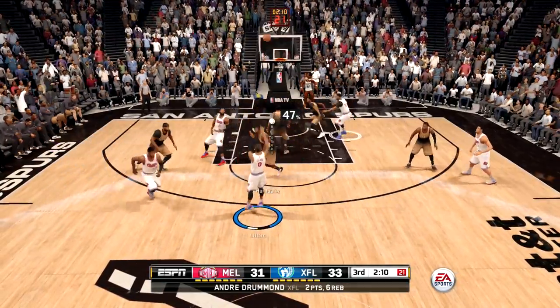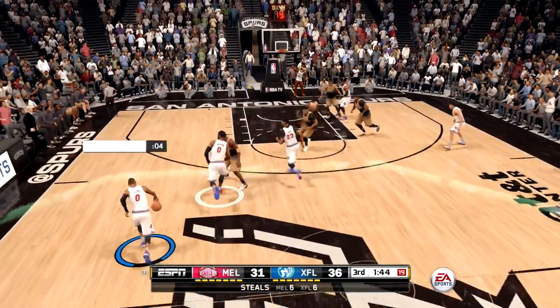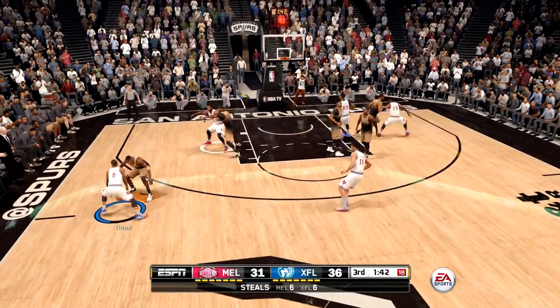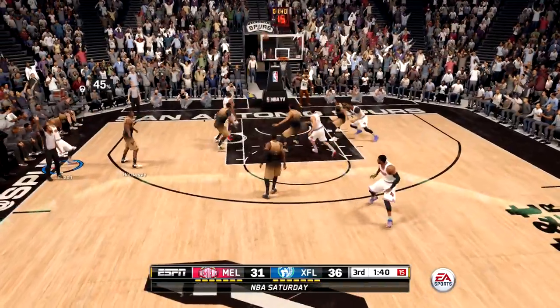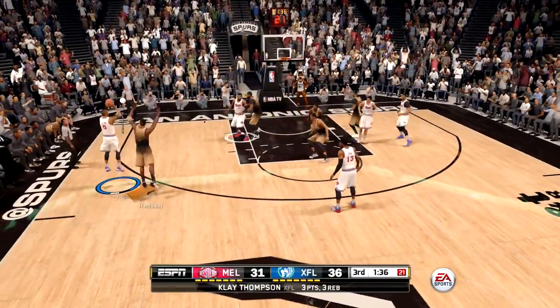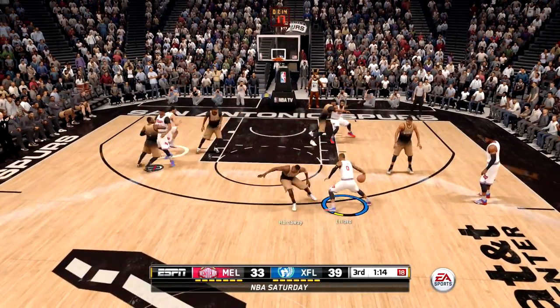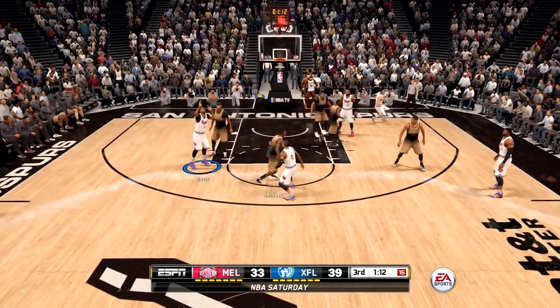Damian Lillard is getting some nice shots off, and offensive rebounds from Andre Drummond who is such a beast in this game. Coming right up is one of the craziest highlights — Damian Lillard gets Penny Hardaway with the crossover and then hits a three right in his grill. Watch this.